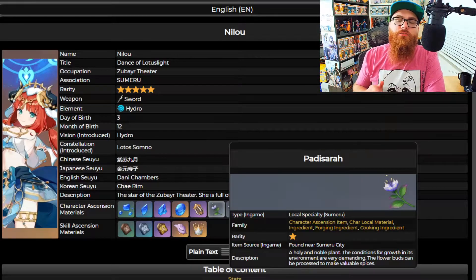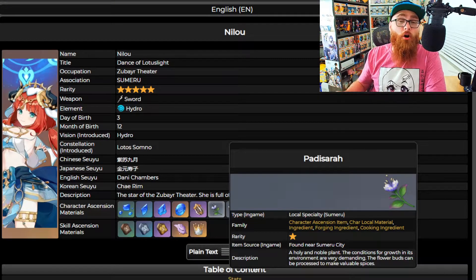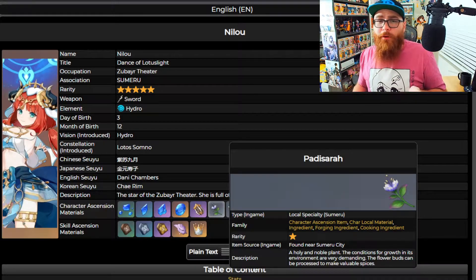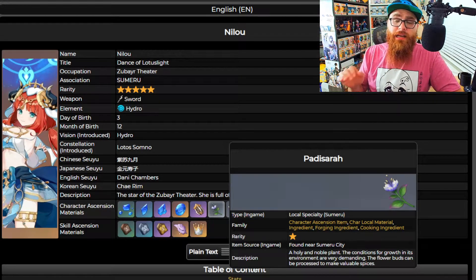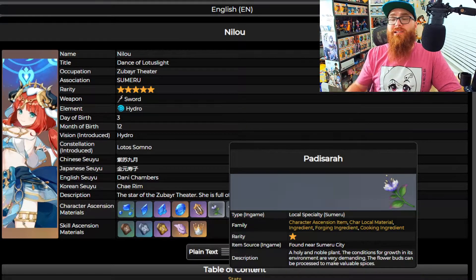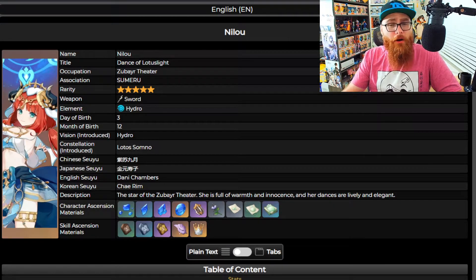We're going to talk about the Sumeru specialty item, which is the Padisarah. You're going to need 168 of them to ascend all the way to level 90. I would say farm up to 90, but you don't entirely need to — you can stop at 80. If you have friends who've already farmed Padisarahs, or if you're in my Discord linked down below, you can ask for help from many Genshin players there. We are more than happy to help and let you take our Padisarahs if we've already farmed them.